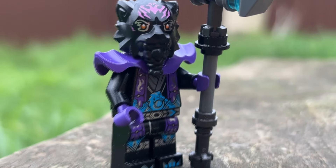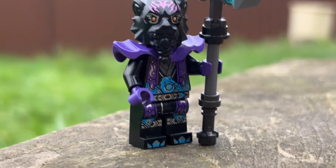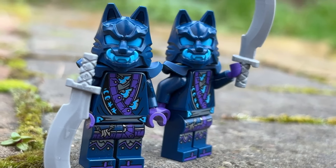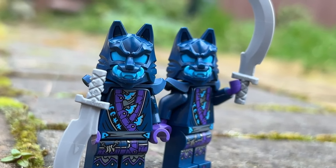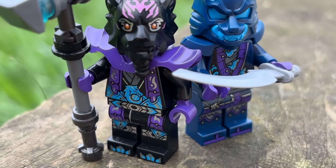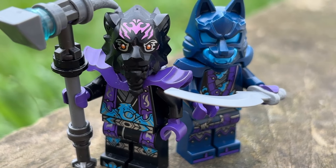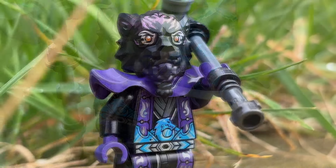Beyond the arm printing discourse — what a great design we have here. Something I really love about this minifigure is how distinct he feels from the rest of the army. The rest of the army have black, purple, dark blue, light blue, and a bunch of other color details. But Lord Raz only has some of those — the black, the purple, and the light blue — which still keeps him in line with the rest of his army but also makes him feel distinct from it.